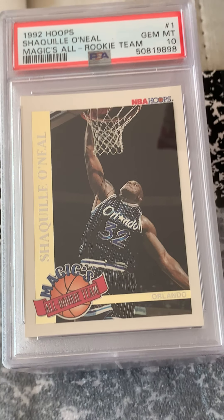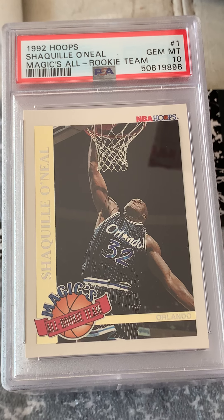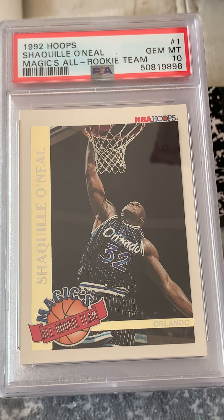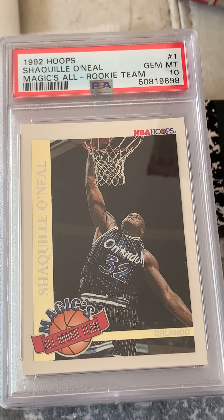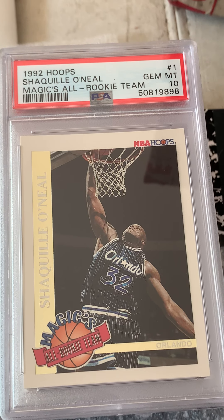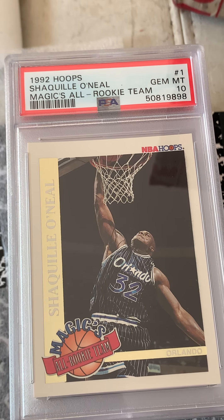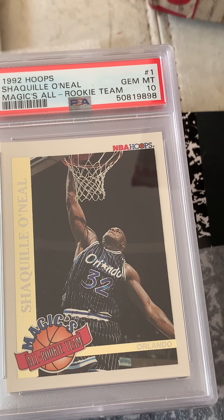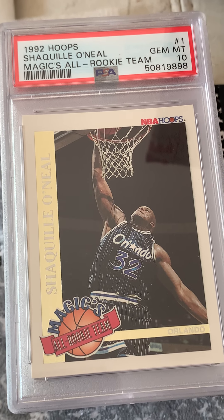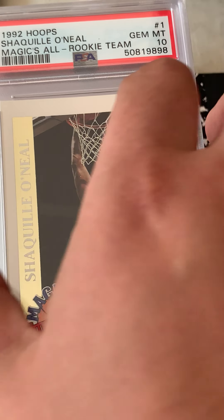Finally, that's a hit. Magic's all-rookie team was the insert, so it's much rarer than the base rookie. I remember pulling this out of a box from a flea market — the box was only five bucks. Other than the autographs, you can pull a Stockton auto, which is like absurdly long odds. This is probably the best card from that year for the Hoops release.